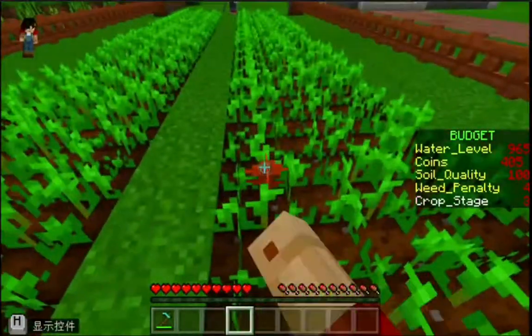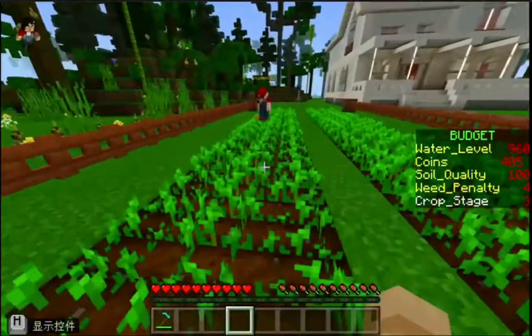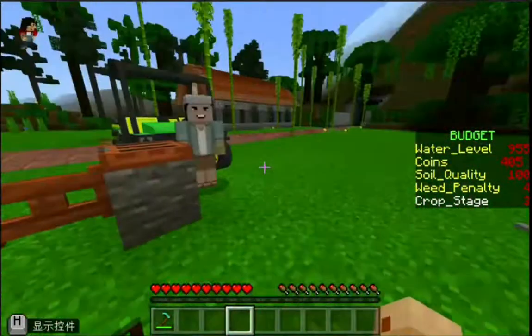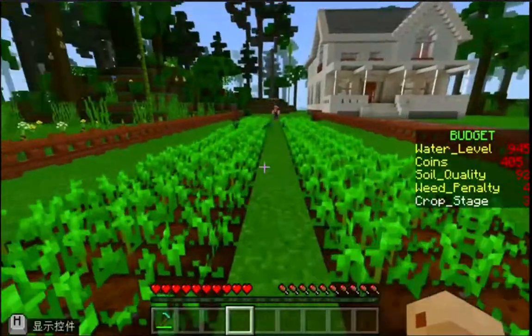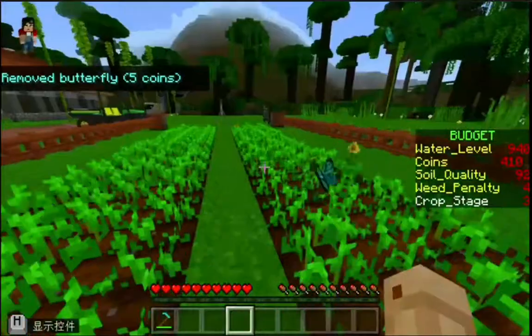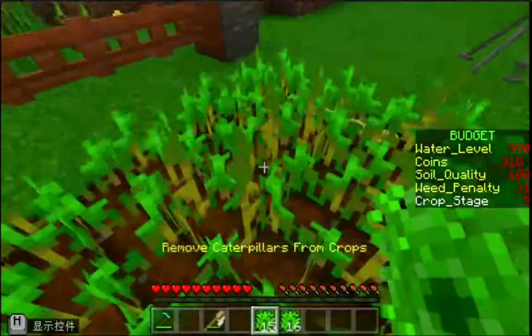This is to avoid both team members going for the same task at the same time and accidentally working backwards. We will also constantly monitor the soil quality score to make sure it is always healthy, and maintain enough water level to avoid water penalty while fighting off the caterpillars and destroying the weeds.